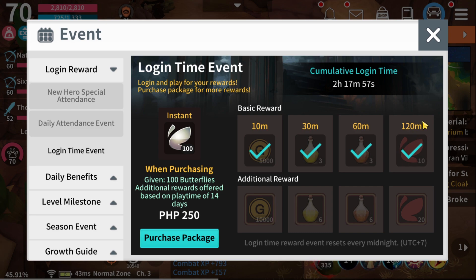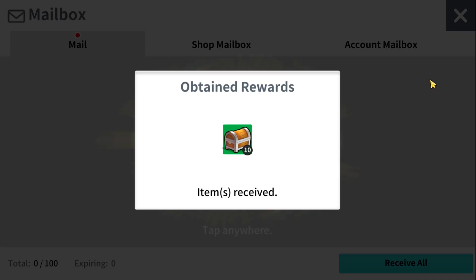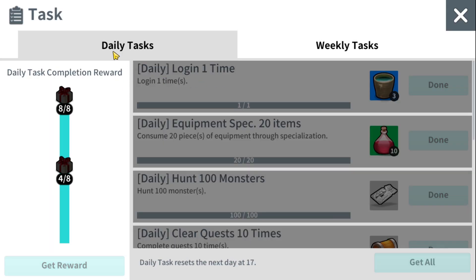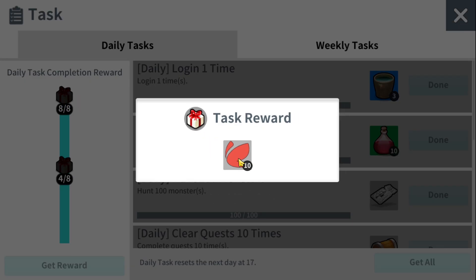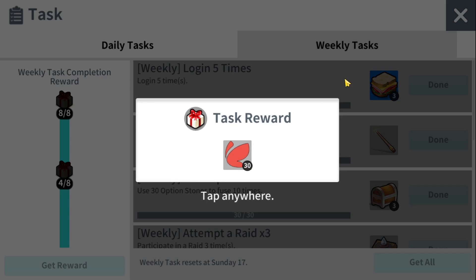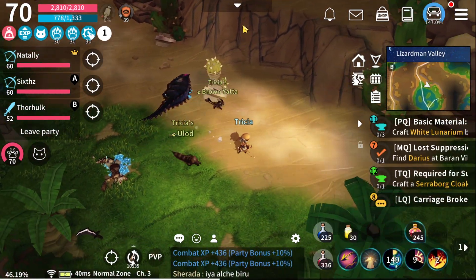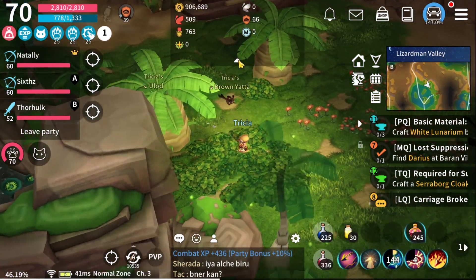The other step would be through your task rewards. You need to complete your daily task rewards to obtain red butterflies — that's 10 for daily tasks, and for the weekly you'll get 30. So you can just do the math and do this every day until you reach the required amount.